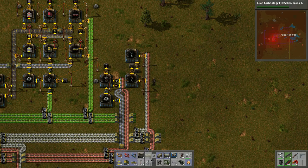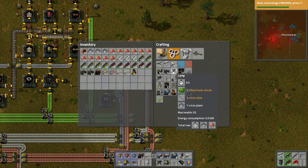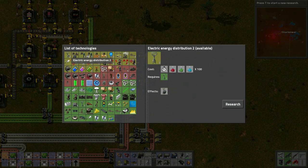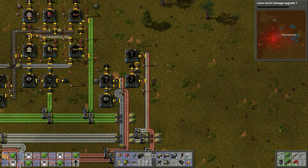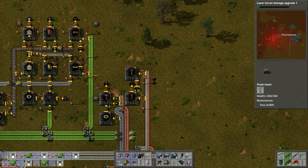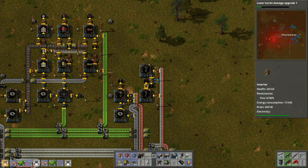We're going to need lights - let's make a bunch of those. The alien technology research is finished. Let's do character logistics slots - actually, there's some purple science starting to show up, so let's do laser turret damage upgrades since we can't really build those yet but we're working toward the better ones.